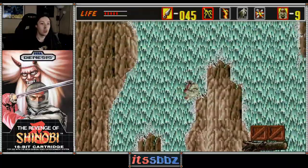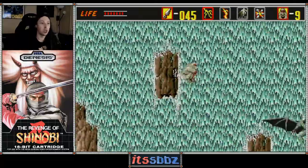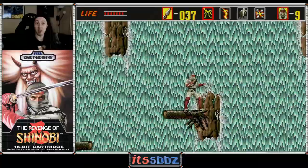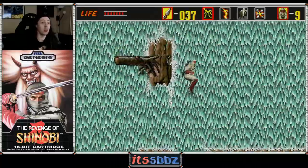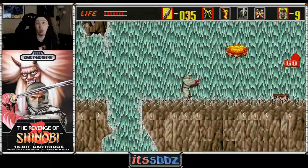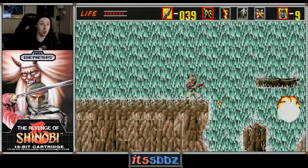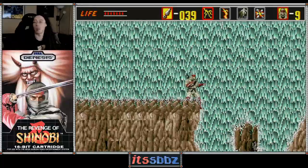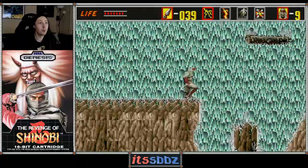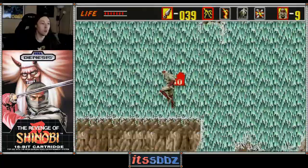This level introduces a new kind of enemy, which is kind of weird looking — it's basically an entity sitting on top of bat wings. I don't know what to say about it, but it's a new enemy so we're gonna see a lot of him at least in this level. I need to jump on that log right there — no, that's way too far down.